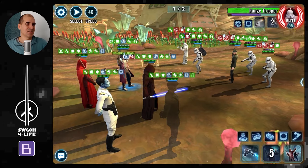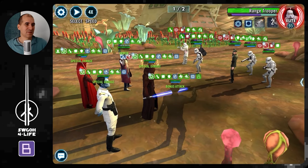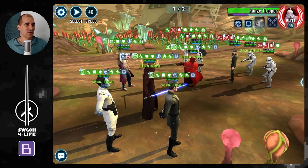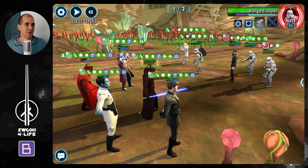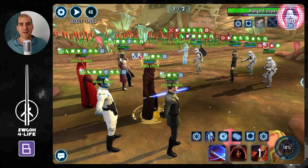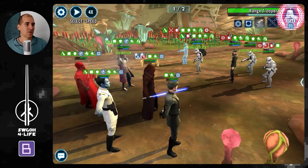Lord Vader already applied Daze, but double the Daze, double the fun. We keep calling Piet for assist, then he calls Lord Vader for assist. We're just waiting, getting our ultimate ready, and eventually enemies will start dying off from all the damage over times we're applying.